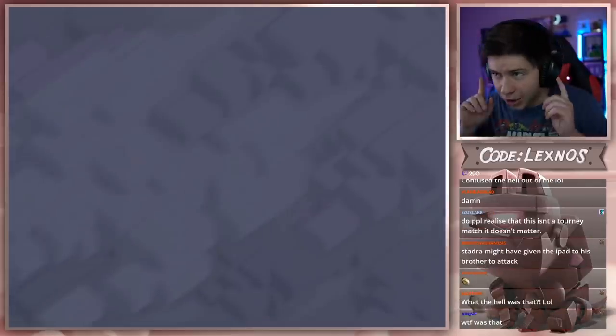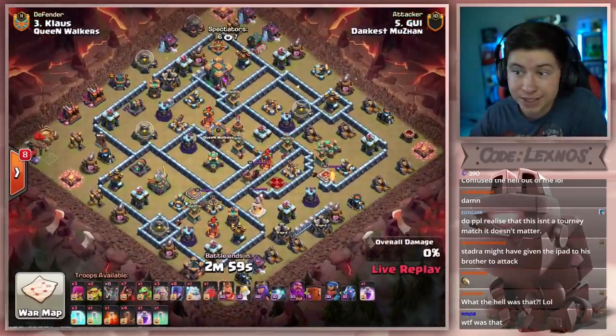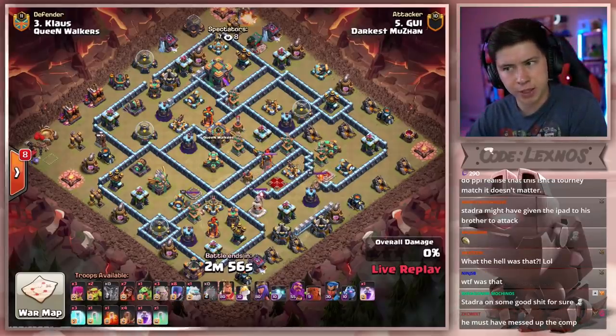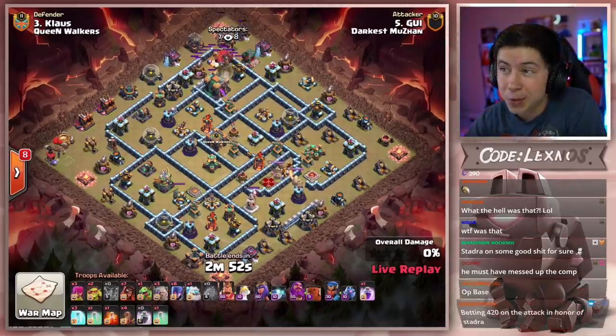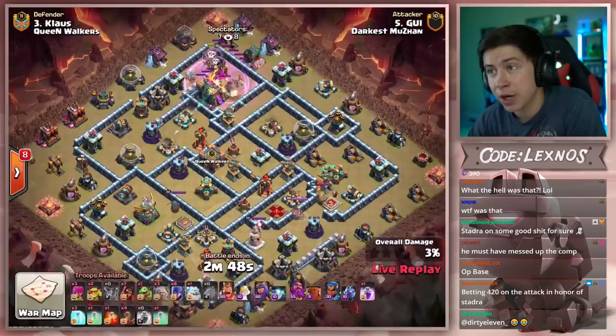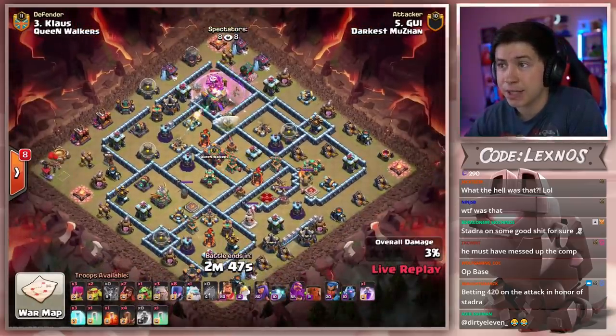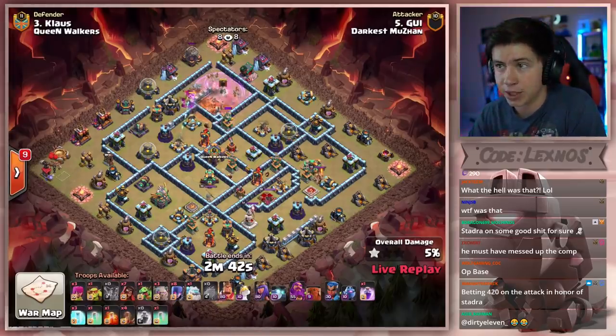GUI is in on Klaus's base — the first attack for Darkus Muzan — and he's bringing us some mass witch with three golems and seven super wizards. It's a go-wee-wee, and we'll see if he does indeed go wee wee. Early blimp for the Town Hall chamber. Town Hall is going to drop right away. Nice start right there by GUI.